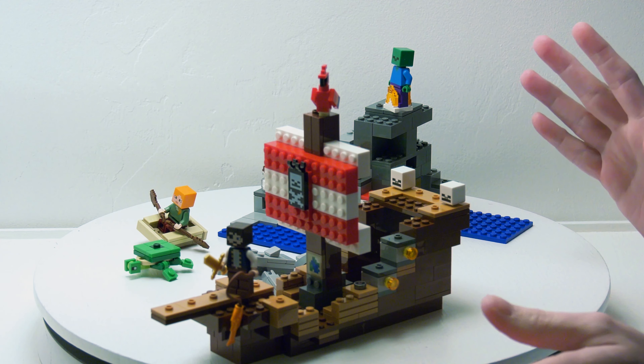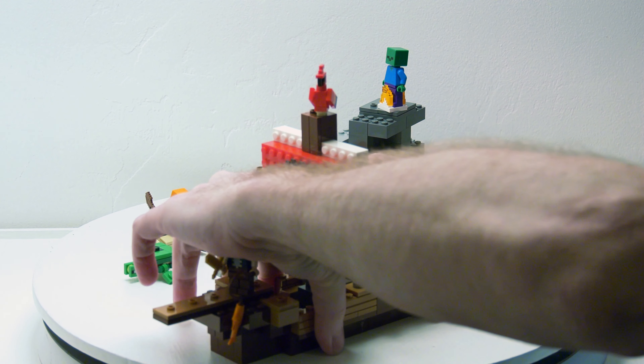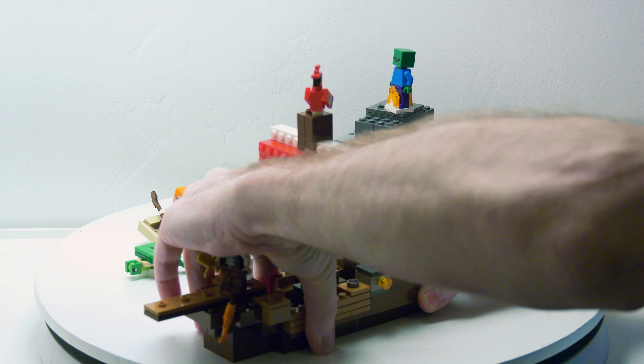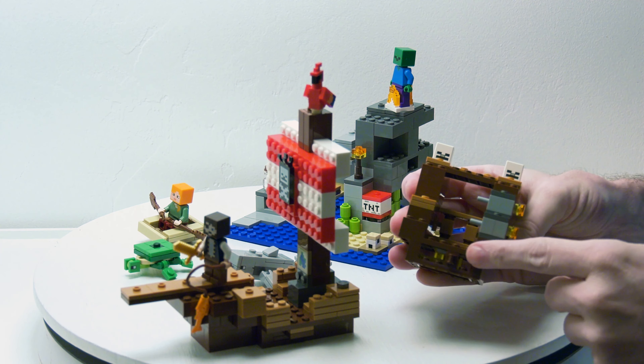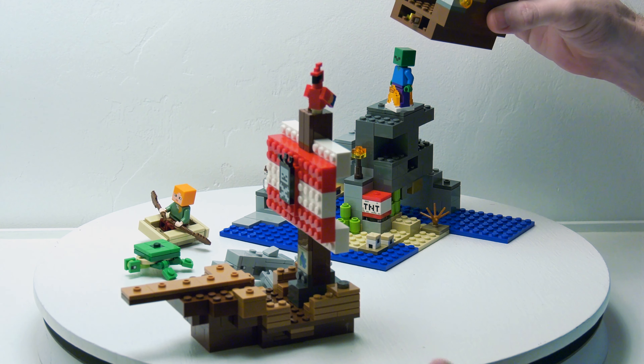Now this boat is modular, so these do come apart. You can break apart the boat into two or three different pieces. This is what they do — they just snap in here. And you can put it back together.